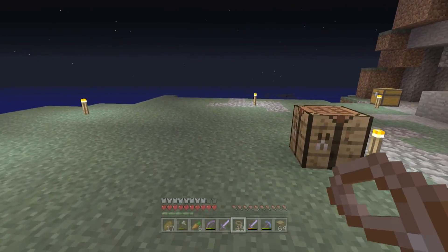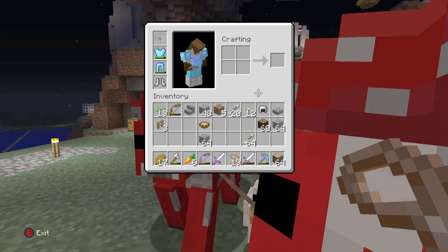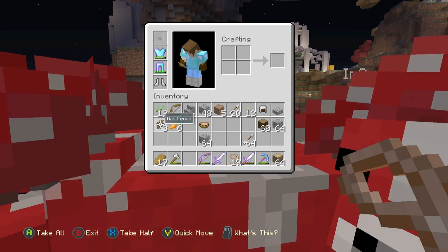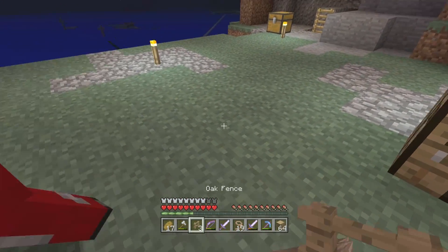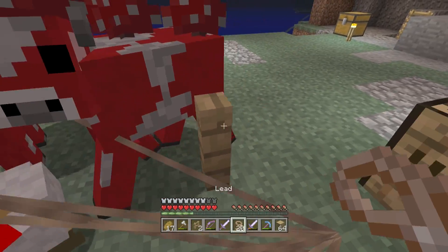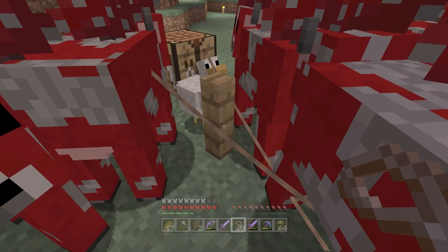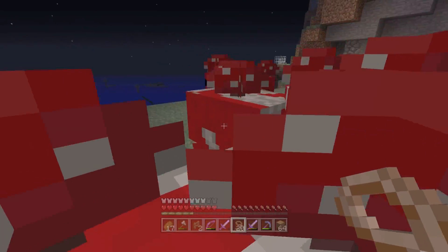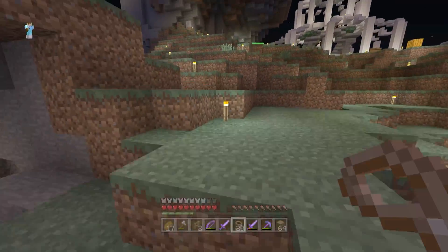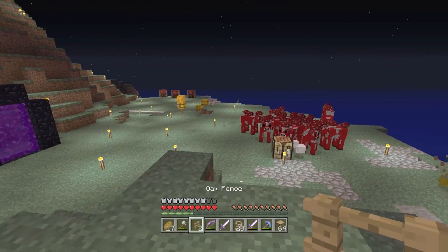Maybe over here, right beside this crafting table — if you can make a fence. I do have fence. So what I'm going to do is put down this fence. Can I connect them all to the one fence? That's not going to work, is it? Oh, it did work! Okay, perfect. I think Agent is just collecting a bit of the fence, and what I'm going to do is just make an enclosure around.